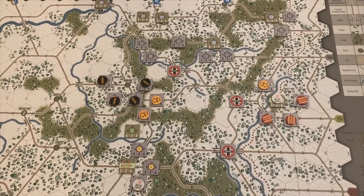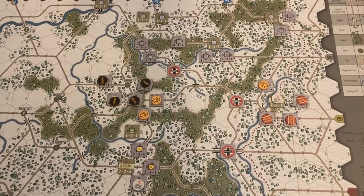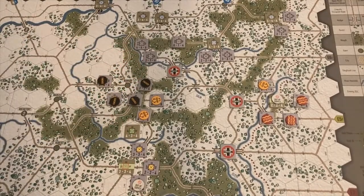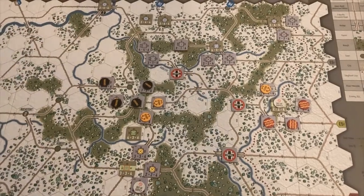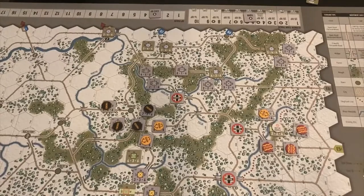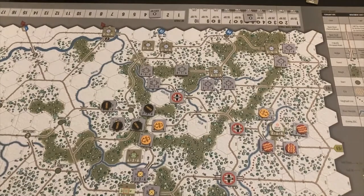We'll continue with the turn and see what they can do against Bastogne. That's pretty bad for the Americans, because now with Manhay clear the rest of this is pretty open. Even if the Germans can't get their overt sudden victory, it's possible they could just gain enough victory points to get 14 or more. The Germans launched combat against Bastogne. With the out-of-supply 2nd Panzer Division, it was a wash — they threw four or five dice against Bastogne and the 101st threw back four, with no results across the board.